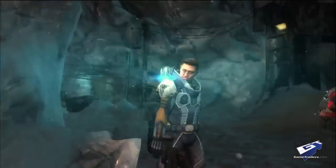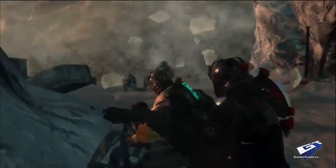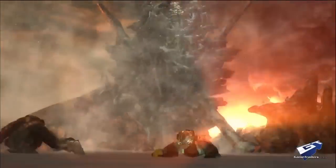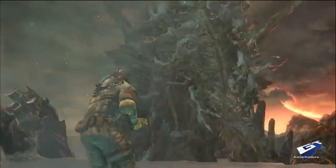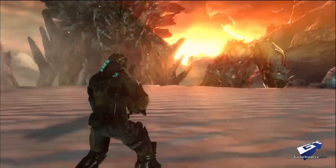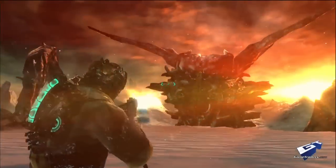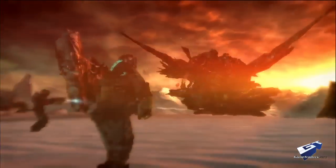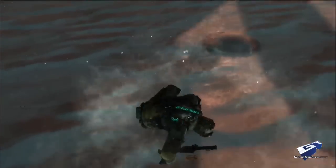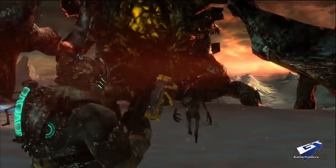Dead Space 3 takes place both in space but also in a new environment — the ice planet of Tau Volantis. Tau Volantis lets us expand the environment for Dead Space. We have these huge open environments and epic vistas. We still have that sense of thrilling atmosphere — sometimes a rolling blizzard will come in and you'll have total whiteout conditions. You won't be able to see ten feet in front of you. You'll hear enemies out in the distance and you won't know where they're coming from. But then the wind will blow all that blizzard away and you'll see these huge expanses — mountains in the distance and these huge fortresses. And everything you see out there, you can eventually get to.